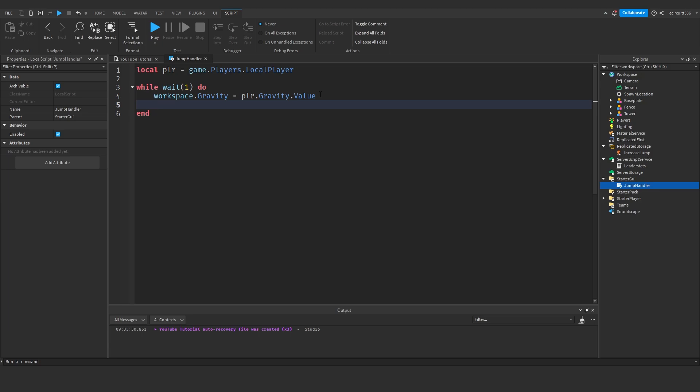Next we want to create an if statement that will stop calling code if the player's character hasn't loaded in. To do this: if not player.Character then continue end. This will stop any code below it from calling if the player's character hasn't loaded in.